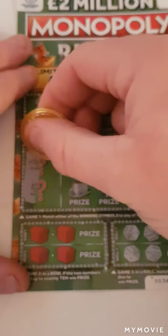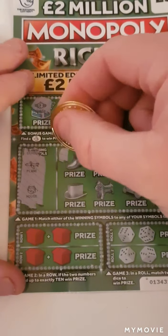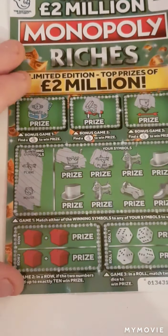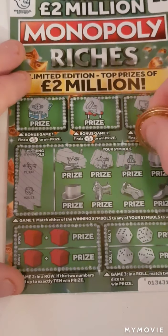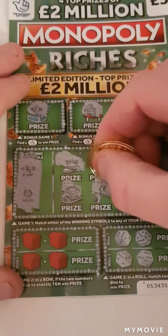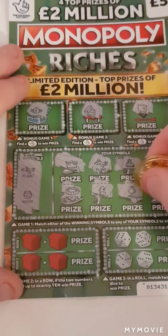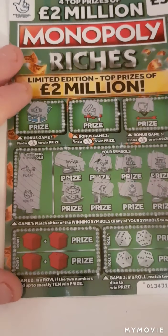We are looking for a plane and a house. We have a crown, a plane - we went back to back! A money bag, a bank, a necklace, a pound sign, a ring, and a key. So we must find the plane on that one.